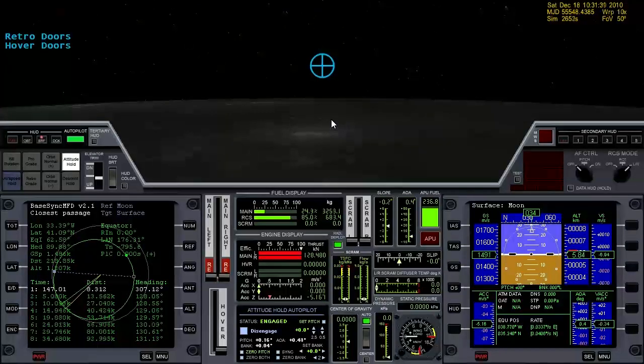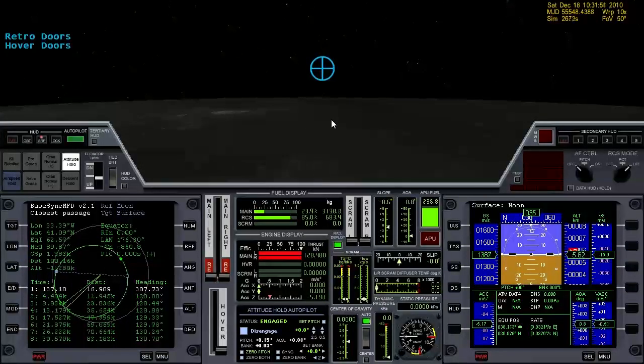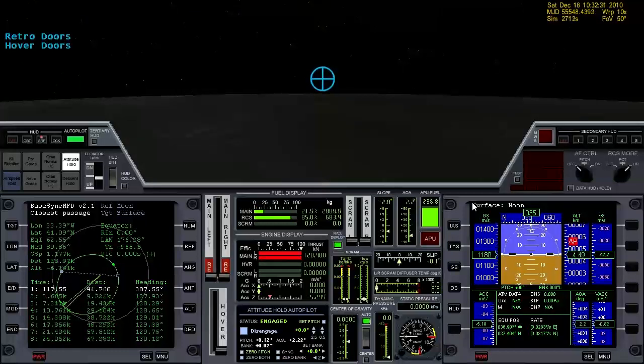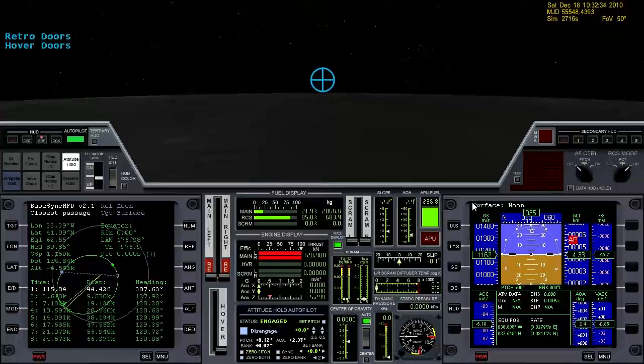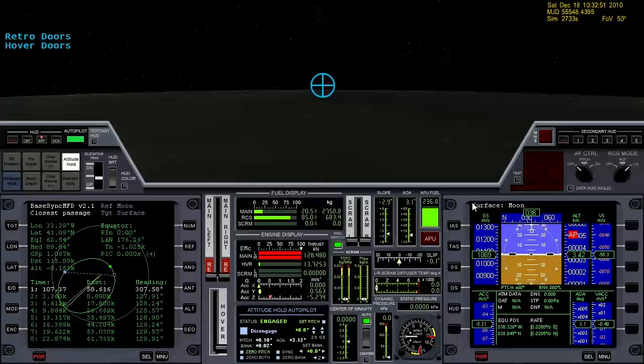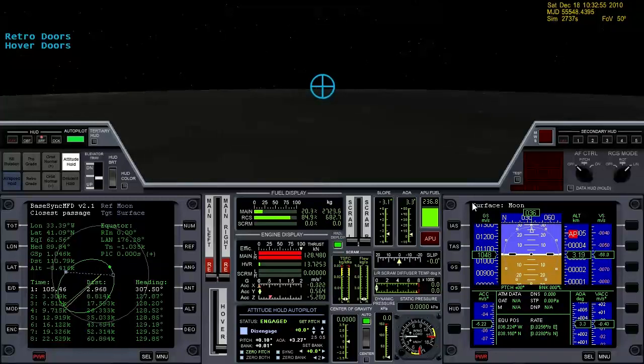I'm going to speed time up. Our velocity vector is really starting to fall now. I'm going to add just a little bit of hover thrusters to it, and I'm going to translate over to the left, back to the base. Distance here is nice and low again.